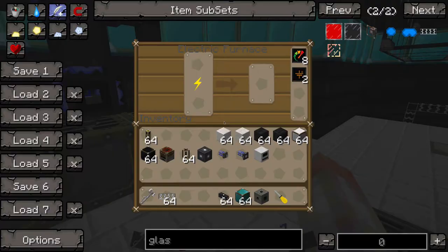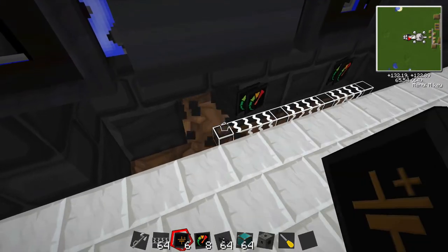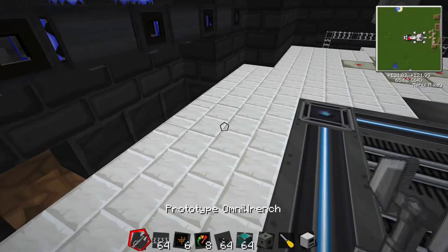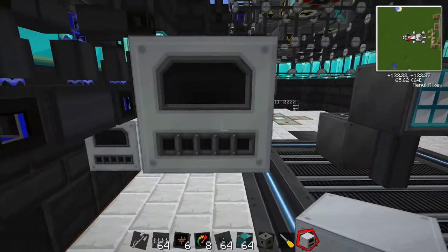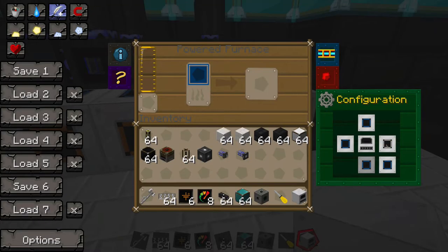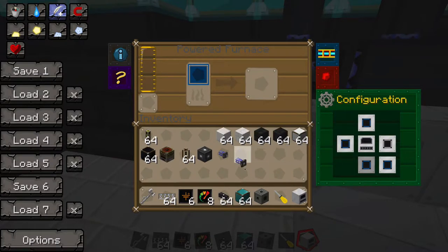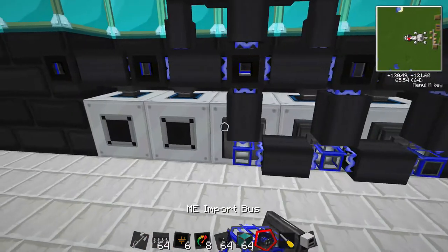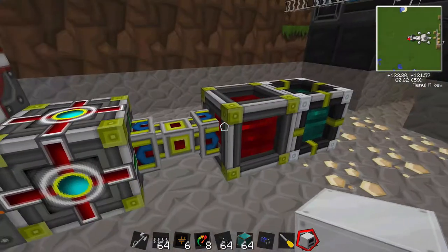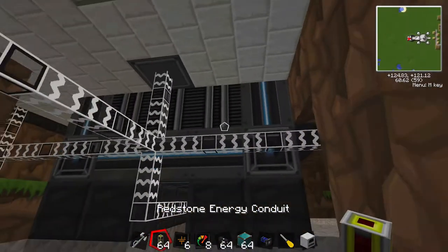The overclocker situation is too much — there's no way that's practical — so we're going to blow those out. I'm going to blow these out too, and we're going to go with powered furnaces, which are faster on their own. This will do it a little bit slower but I will save on energy for sure. I won't need to change any of the settings because they're all straightened out. I will need to wire this in.